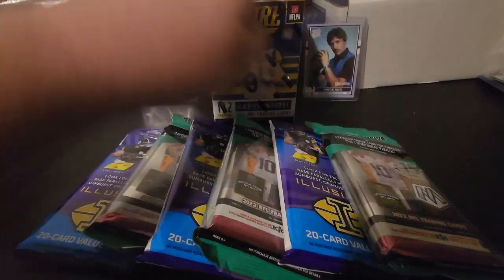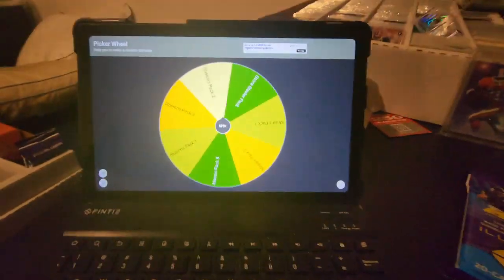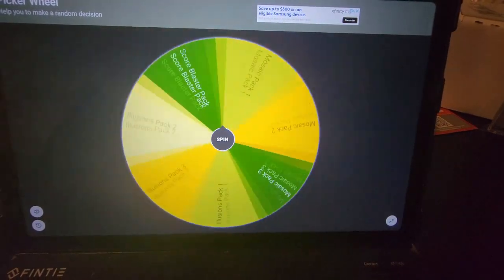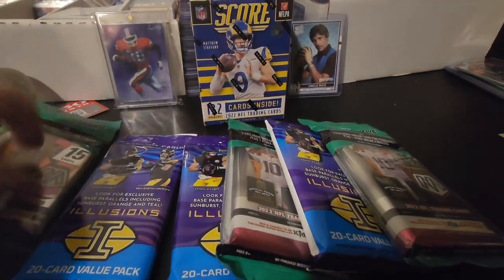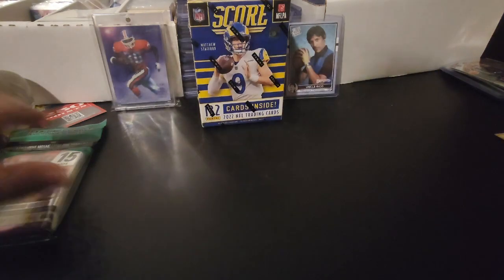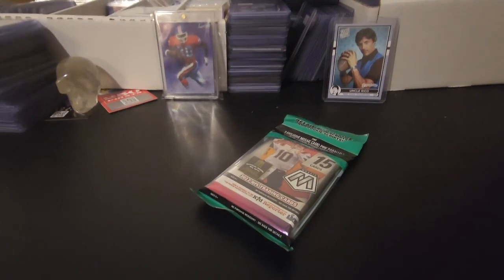We're going to roll for either one of these packs or a pack out of the blaster, to truly make this as random as we can. Here is the spin — go ahead and get a little closer here for you guys — and here it goes. Slowing down... looks like we're sticking with Mosaic — Mosaic pack one! We'll go ahead and put all the rest back, the three Illusions packs and the Score. So yeah, apparently the algorithm likes the Mosaic pack.